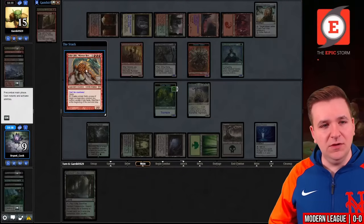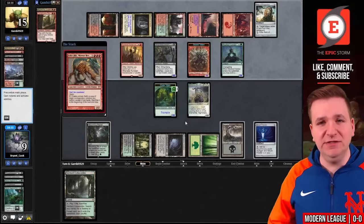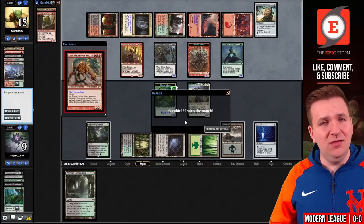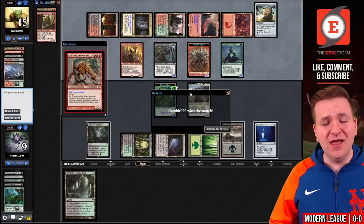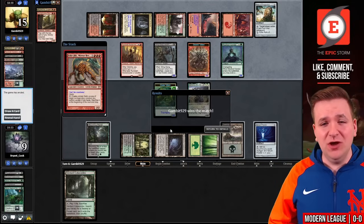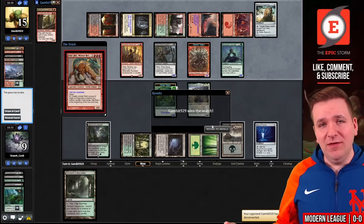We pass the turn. Our opponent drew Kiki-Jiki, so I'm going to just concede and stop wasting time. Unfortunately, our opponent had a pretty good draw step in game one, and in game two our deck kind of just failed — we didn't draw anything of relevance the entire game. That just kind of happens in Magic the Gathering sometimes. So we're zero and one. There are still four more matches left, I'm sure we'll get some wins.